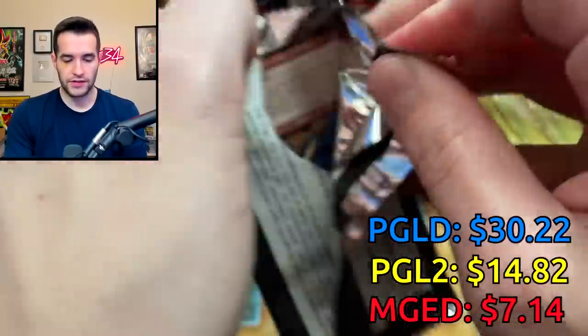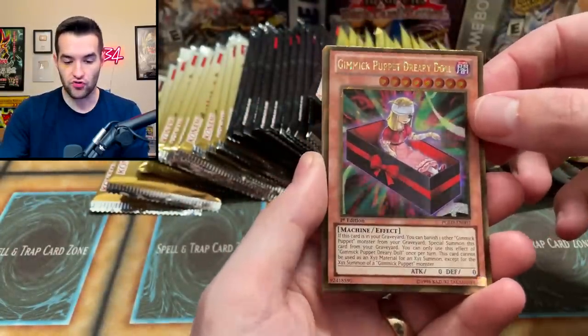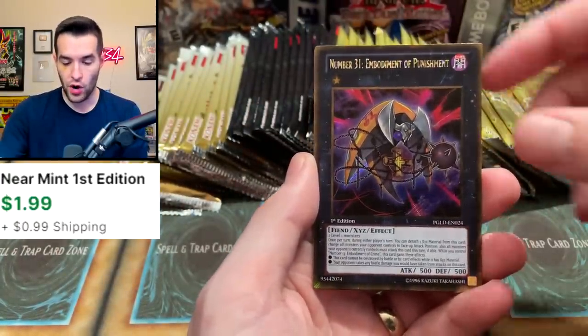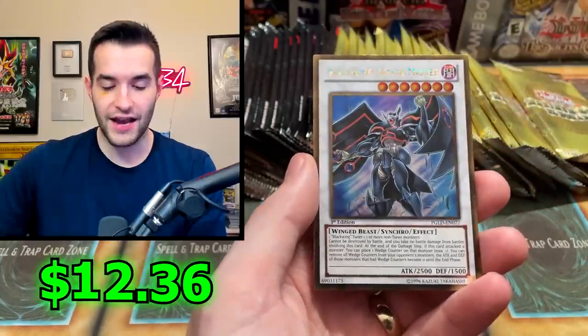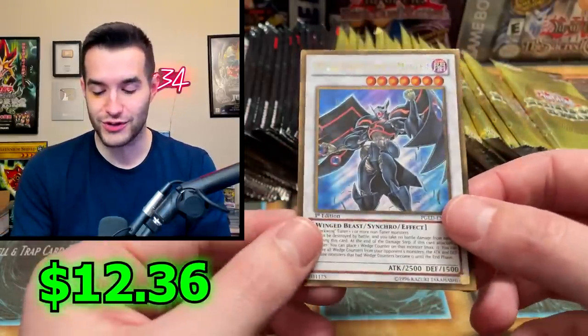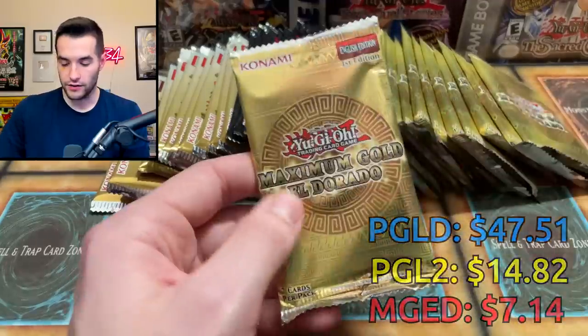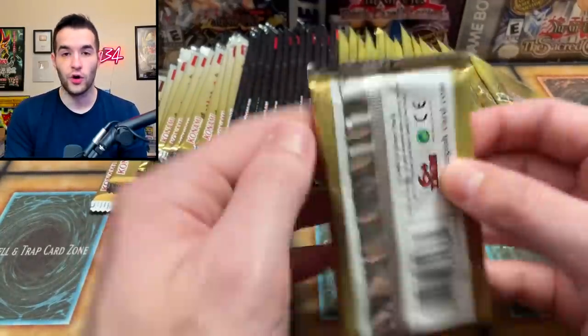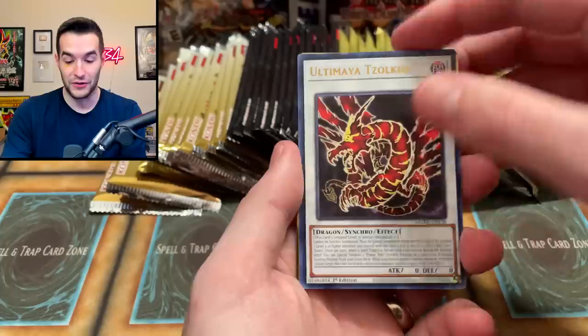Premium Gold time. We have a Light Pulsar Dragon, Gimmick Puppet Dreary Doll, Number 31, Embodiment of Punishment, Mizuki — pretty cool gold rare — and Blackwing Armor Master. There are so many good Edison cards for a bunch of different decks. Looking pretty solid. I think all the golds are doing pretty well so far. I think the worst one is definitely Maximum Gold — it's not doing so good. The new gold is not looking so good.